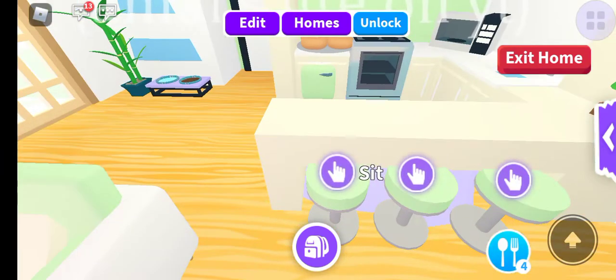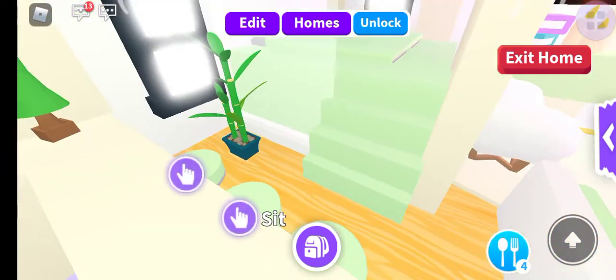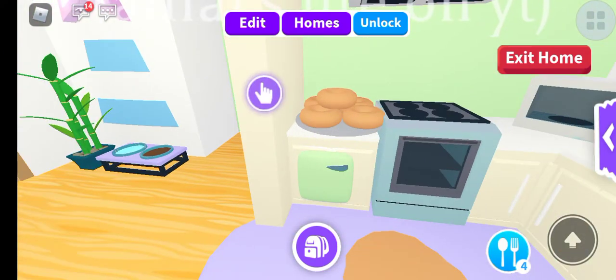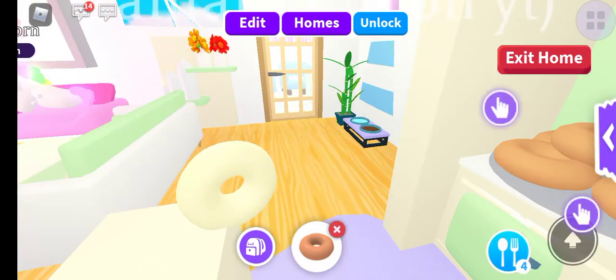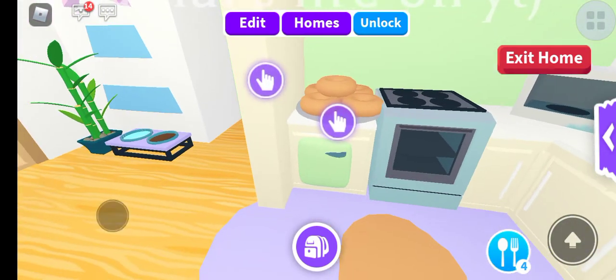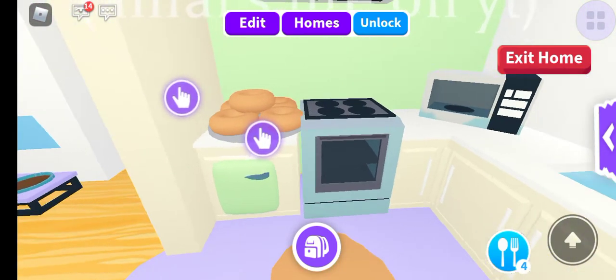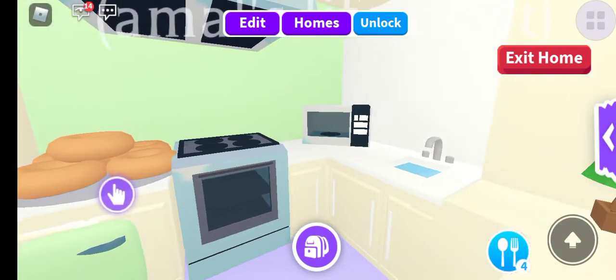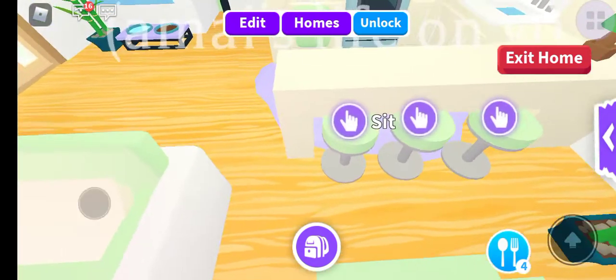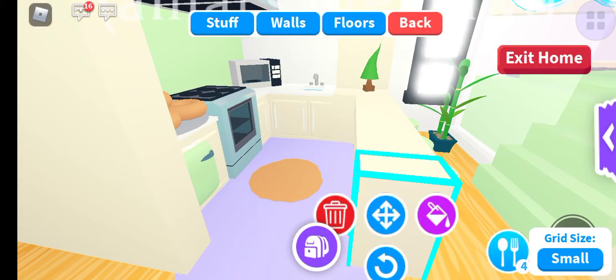There's a dining room - you can actually sit here. Then we have some donuts, you can always have donuts. There's a floating donut but let's not talk about that. I have a little mini fridge inside the counters, which is very nice, and we have an oven, a microwave, and more.